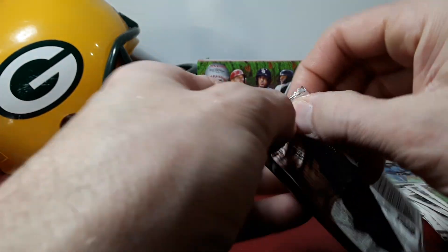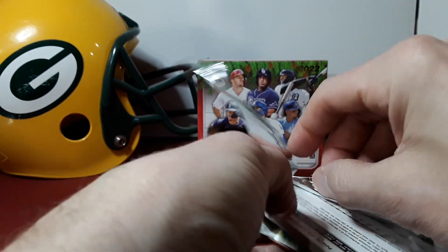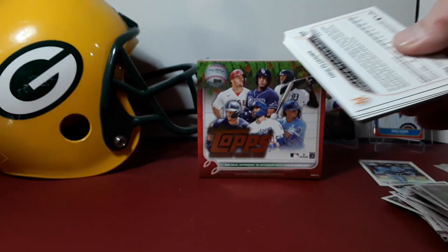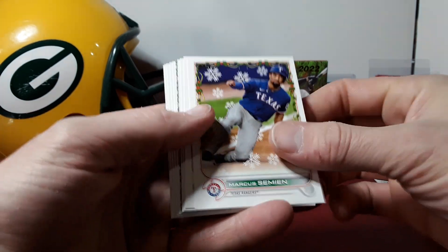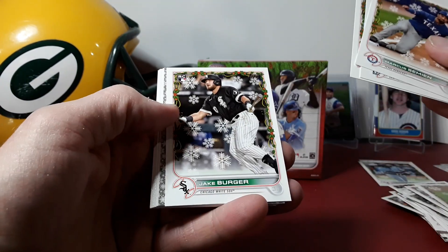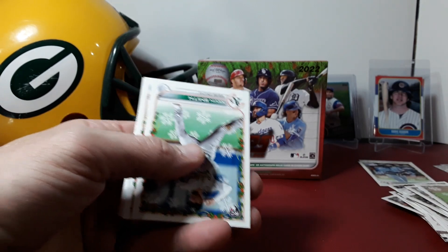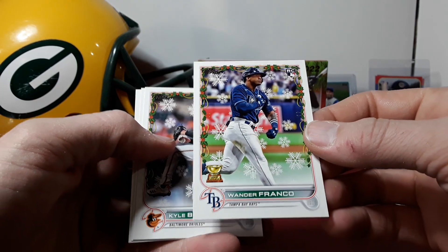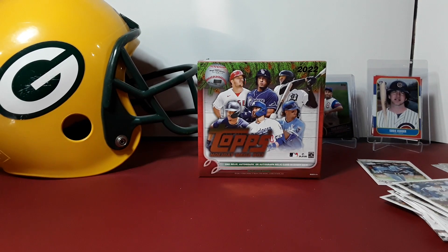Alright, last pack — can we get the Julio or the Wander though? One pack to get it. Usually with the relic cards the packs are a little thicker, but they all kind of seemed pretty similar so I thought we could have had an auto but we didn't. Simeon France, Strowman, Burger. We got another snowflake — Morales. There's the Wander — we did get one, nice! Wander and Plumber. So there you go, Tops Holiday Mega Box. I want to thank everybody for watching, much appreciated. Until next time, peace!